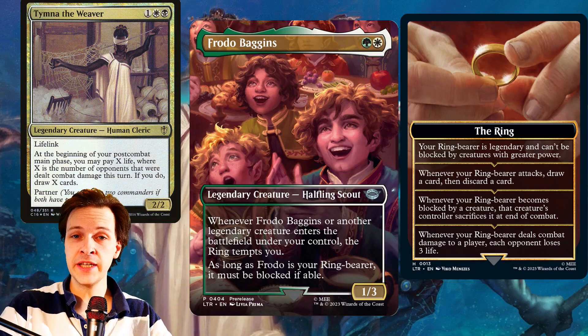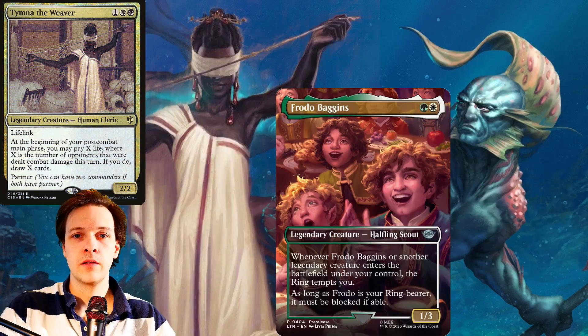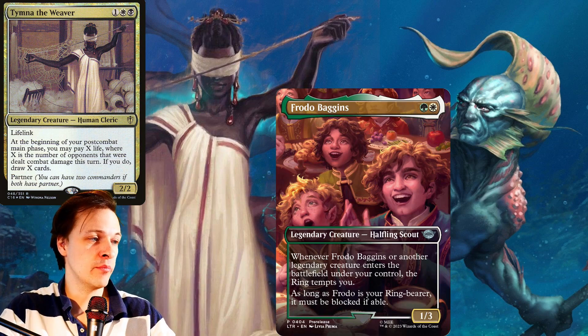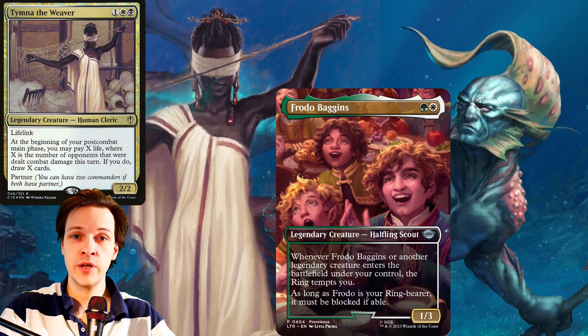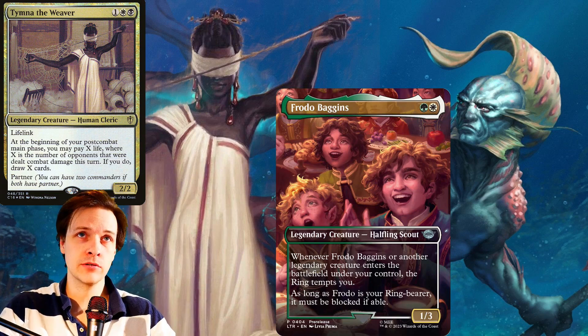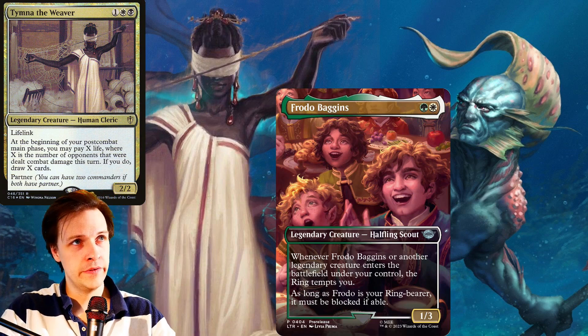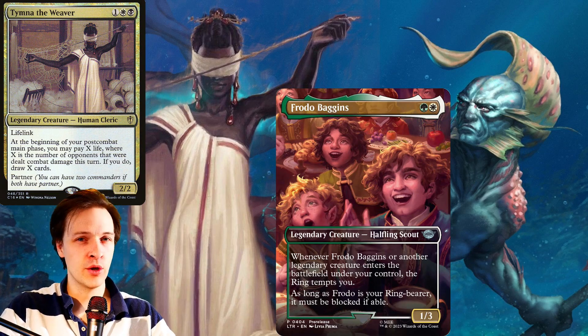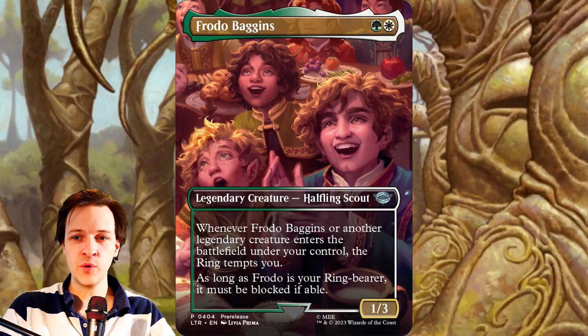Another commander that could be interested in Frodo is Tymna and Frasius. The reason is simple: Tymna enjoys unblockable creatures, and Frodo Baggins is something of an unblockable creature. Skulk is good at getting through and connecting to someone's face, which generates Tymna card draw. He also has his own card draw effect. So there is an appeal for Tymna here. However, going back to what I said earlier, we have better cards. Tymna already has a lot of really good cards in the deck, and Frodo isn't really competing with those options. So it's not looking great.